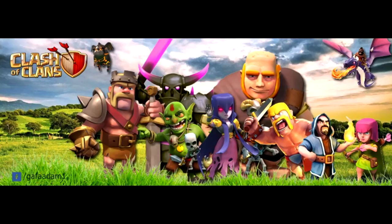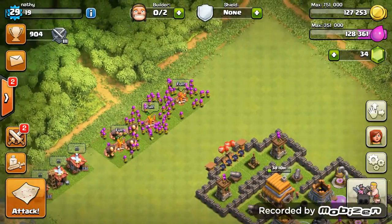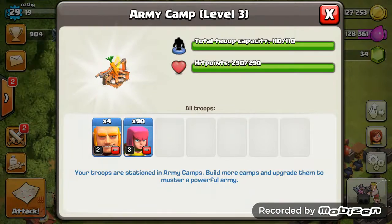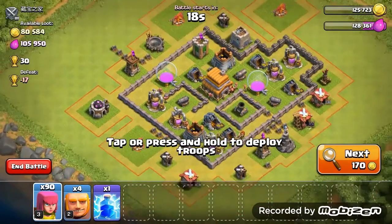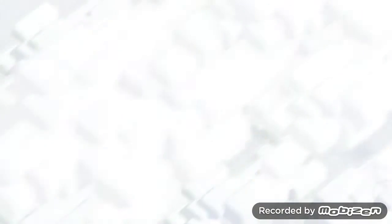Thanks for watching. First thing, we're taking a look at my base a little bit. As you can see, we have 110 slots and we've used up all of them. We have four Giants and 90 Archers — the Archers are level three and the Giants are level two.